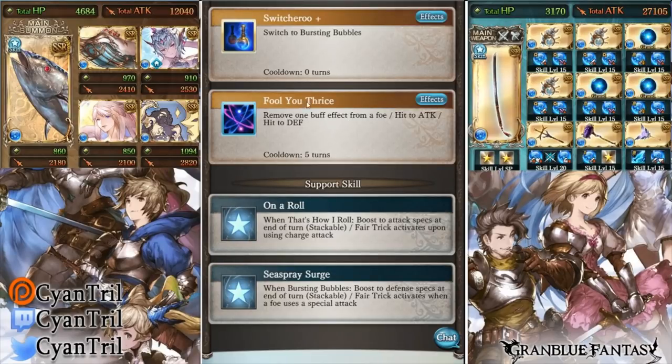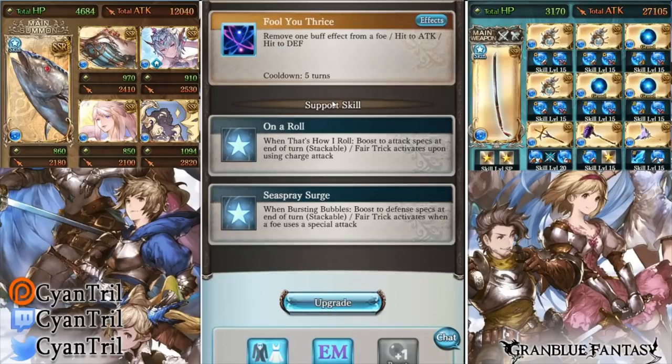It's a good skill 3 — dispel, hit to attack and defense down — it's not bad. But maybe it was impressive in 2019 or so, because now it doesn't buff you, doesn't have stackable effects, doesn't heal you, doesn't nuke.